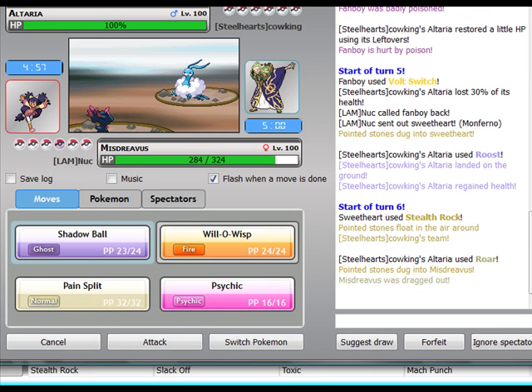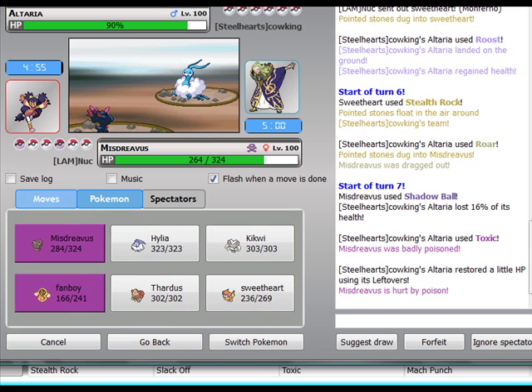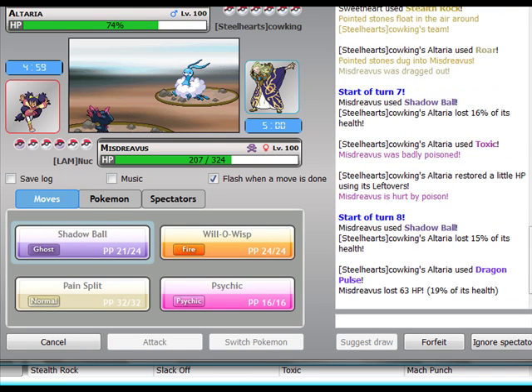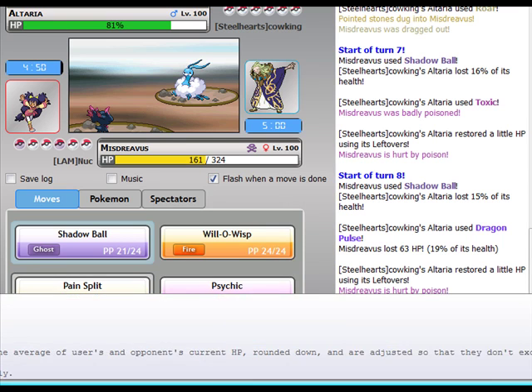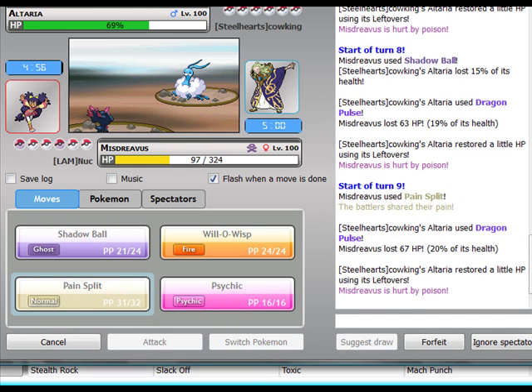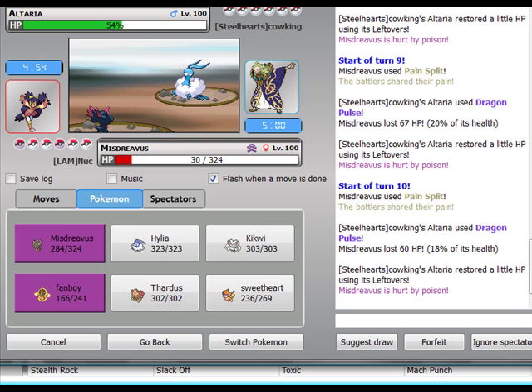Roar — okay, cool. Looks like I got Misdreavus here. I'll just see if it roars. Toxic — yeah, okay. I'm not really doing much, just getting everything Toxicked. I'll just wait until I get into my Altaria. Misdreavus — I don't mind getting too many hits. I used Pain Split actually. Just in case it roars. Didn't. I'll Pain Split it again. Toxic is really killing me now. Oh no, I'm gonna die next time I come in from Stealth Rocks. That was terrible.